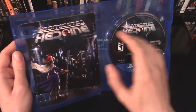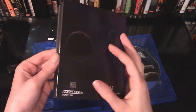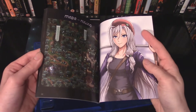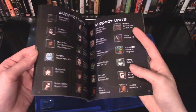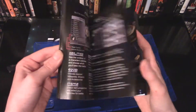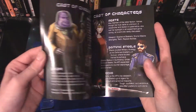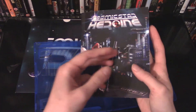It looks like we have another manual. This one has a ton of pages to it. It looks like we have much of the same content, but it's really cool to have another manual here conveniently in the PS4 case. And here you have information on accessories, equipment, the cast of characters, the planets, and everything you need to know — a wealth of knowledge on full colour pages for Cosmic Star Heroin.